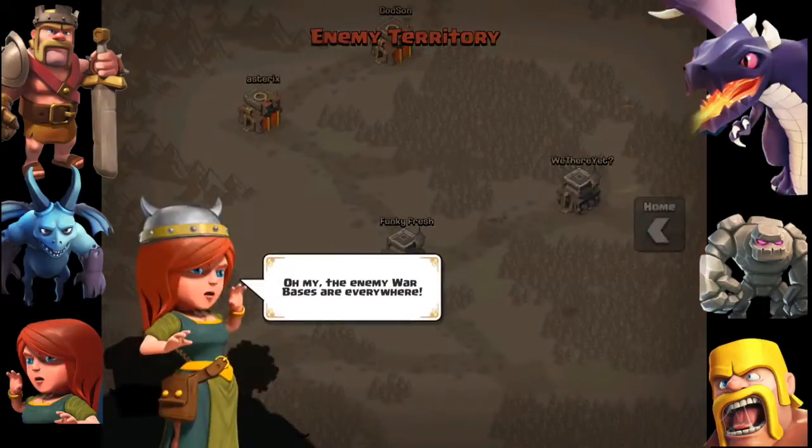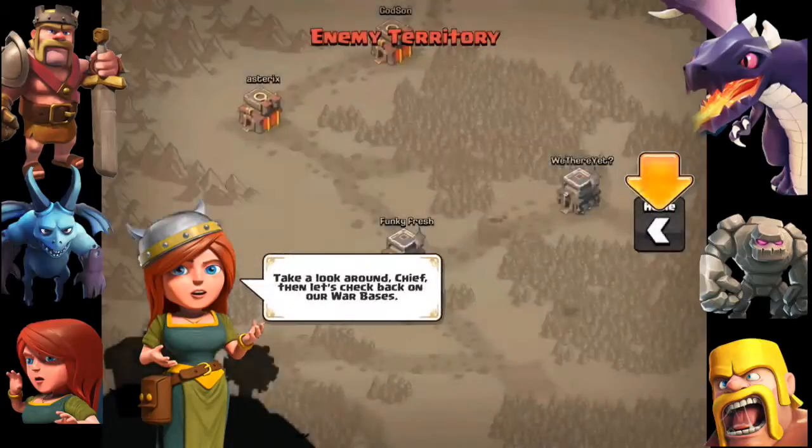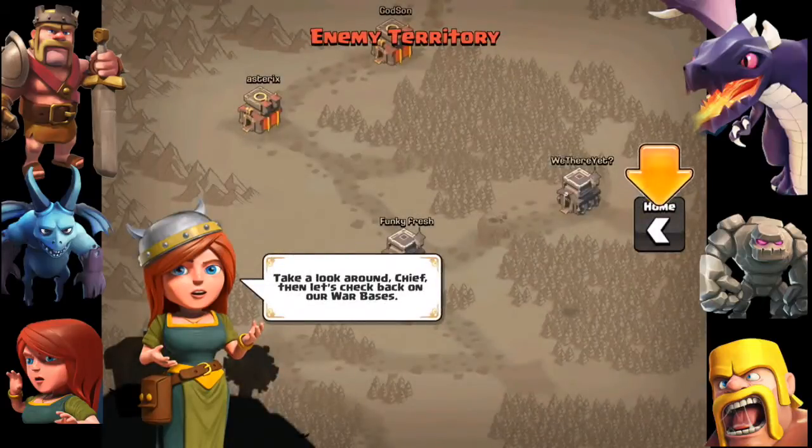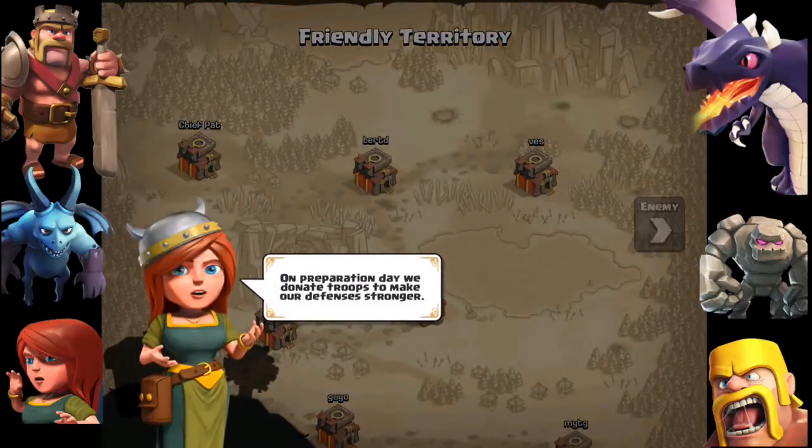On enemy territory, you can actually scout out your enemy and see how good their bases are. Obviously you cannot see their traps, but you can find out how easy it is to attack and plan your attack ahead of time. On your home territory — your friendly territory — you can have a preparation day to prepare for battle, taking one full day to prepare a trophy base.